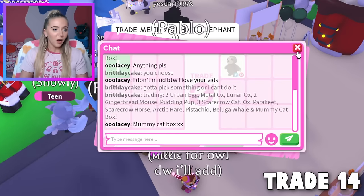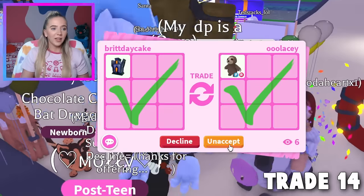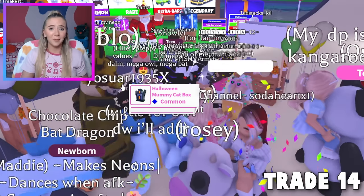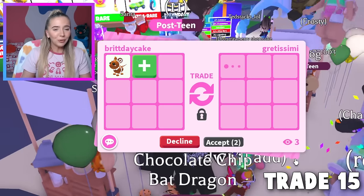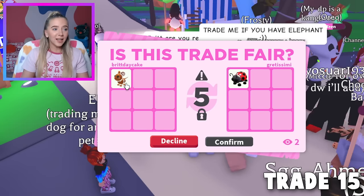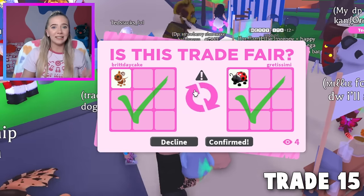Trade 14: someone wants the mummy cat box and is offering a fly ride sloth — I think that's a huge overpay, so let's do it! That might be our first pet with fly and ride. Then for one of our gingerbread mice, they're offering a ladybug. They hit accept, so we hit accept. Trade 16: someone wants the pudding pup. They offered a hair box, a starfish, and a cute cabra. And there we go — we traded our Christmas pudding pup.